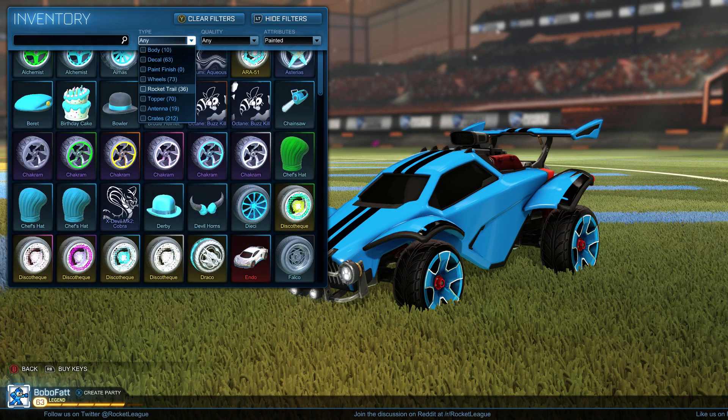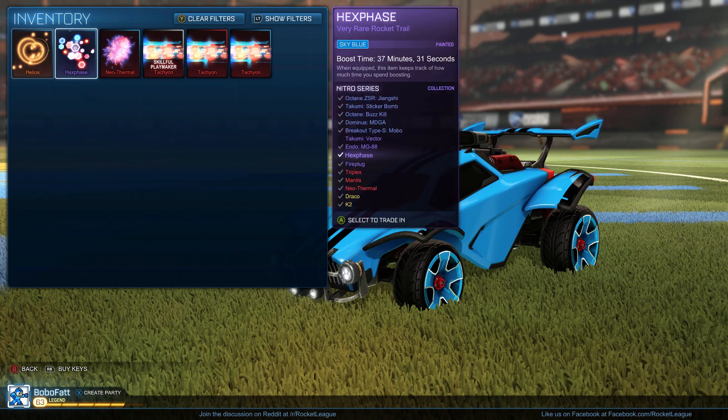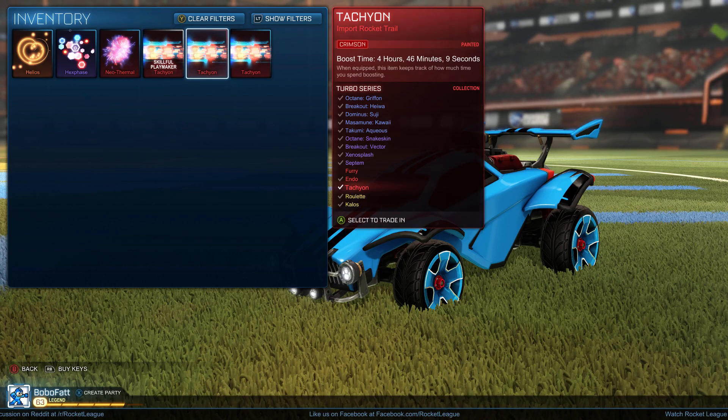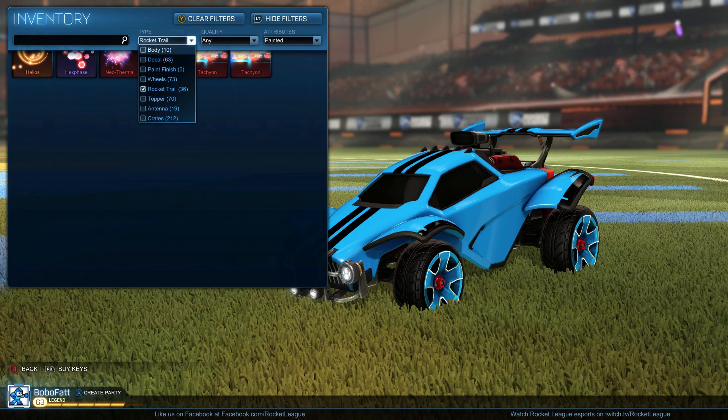We'll save the wheels for last. We got the Trails — so we got the Helios from RLCS, Hexphase, Neo Thermal, and the Tachyon. I also have the Crimson and White Tachyon. I use those quite a bit, mostly the Crimson — I like it a lot.